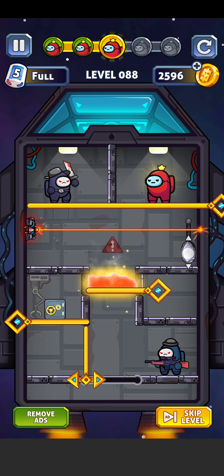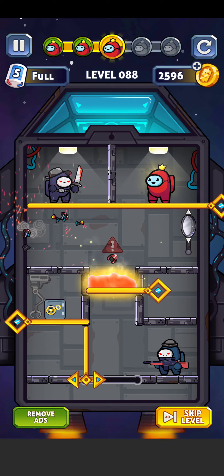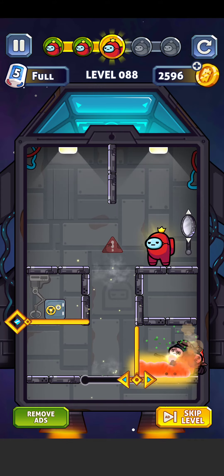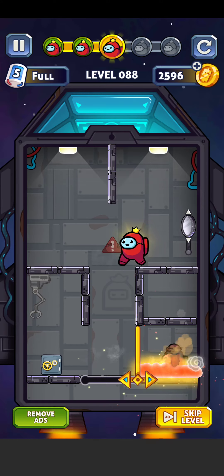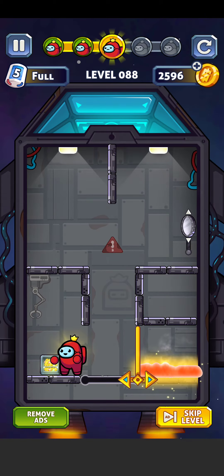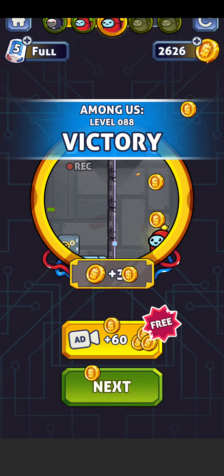Move this shield from here and destroy the laser from here, then swap this pin here, then swap this one and move this pin from here and swap this one. So finally we open the gold box and yes, we open it. Level is complete, so let's tap on here for the next level.